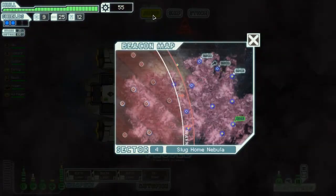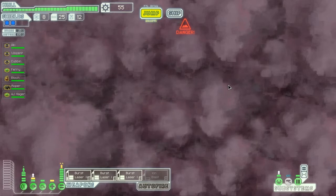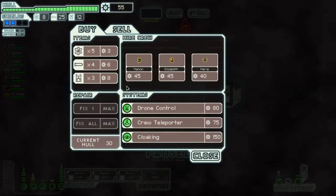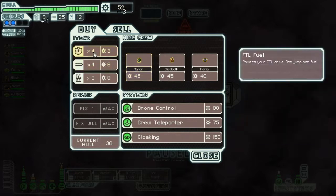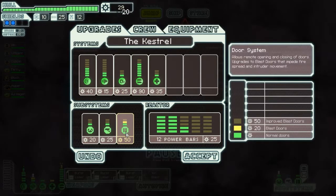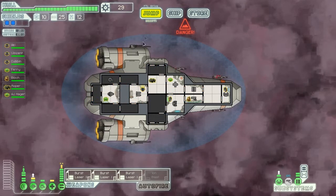Another store - alright, let's go to the next store then. We'll get some fuel as well. Mana drone control, cloaking - I don't have the scrap for that. Should I get a mantis? I can afford it, but no, I don't think I will. And then I will upgrade the doors. And next up for upgrading is probably shields.